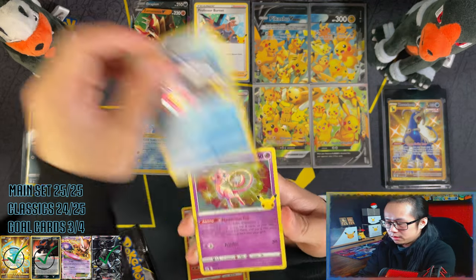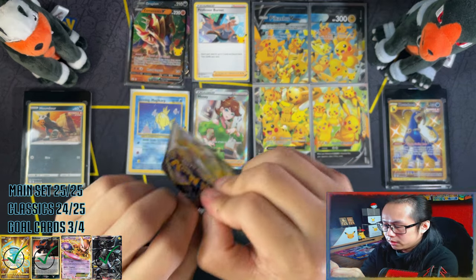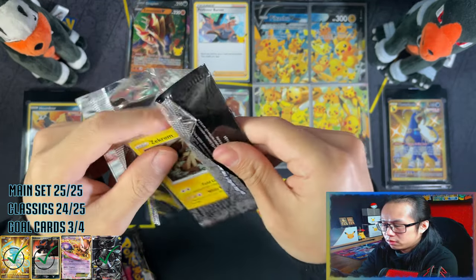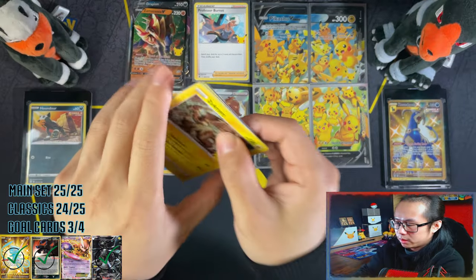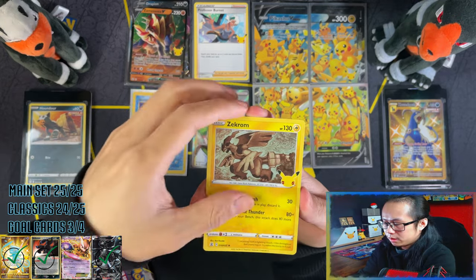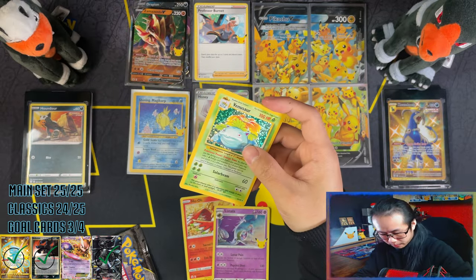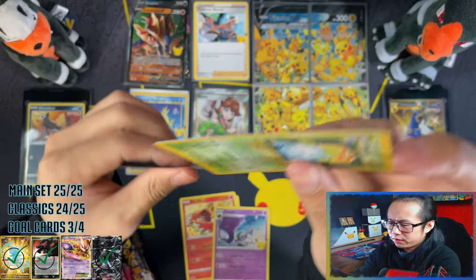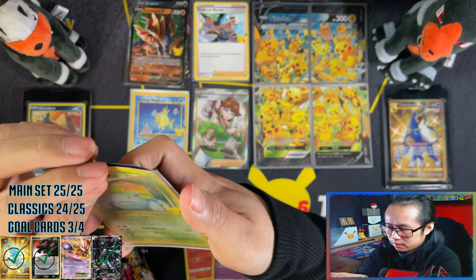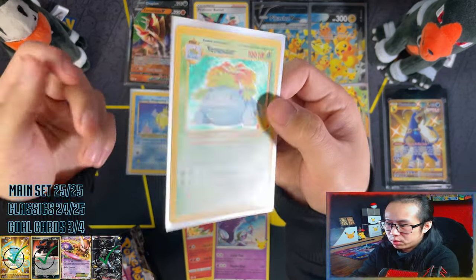Reshiram, Zekrom - this isn't looking too good. Two packs left. I may or may not, once it comes in, open the Pikachu V Union normal special collection without the playmat, but I doubt I will - I might just keep it in my sealed collection. Oh! A Venusaur! Like I said in all of my videos, I think in probably every video I've uploaded - the Venusaur, this card is like a normal regular card to me. I've pulled it probably more than the Professor.